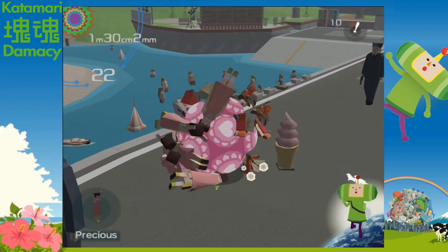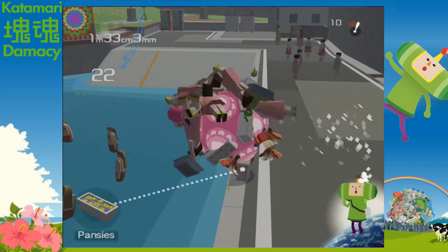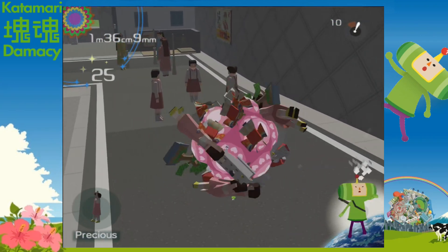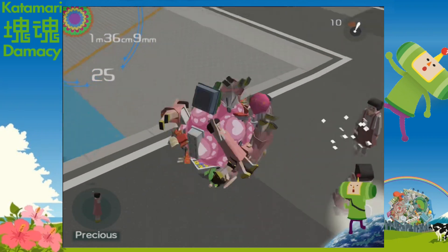Next, we have the weirdest level yet, where you have to roll up as many women as you can to make the constellation Virgo. The level's pretty fun, but I don't like the noise that little girls make — it's really annoying. The Only Rolling Star is playing in the background, which is great. I love it.